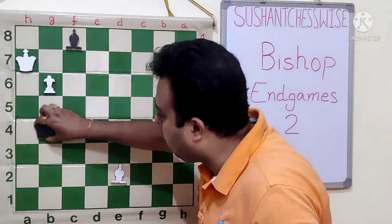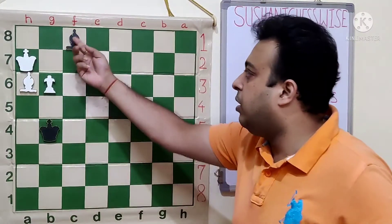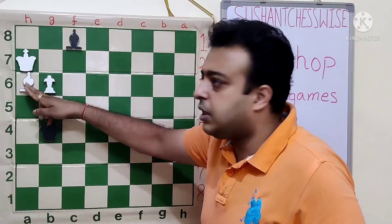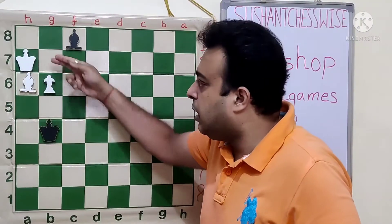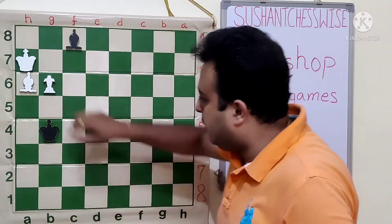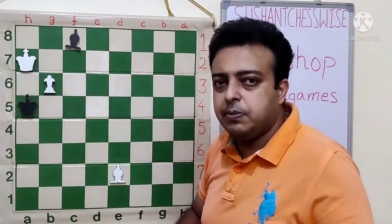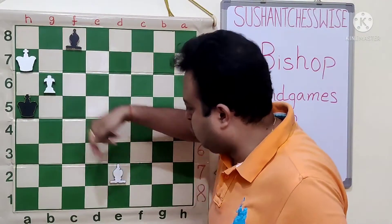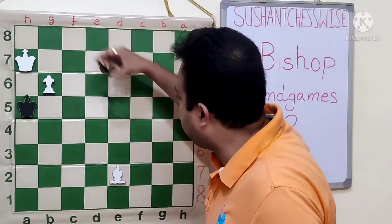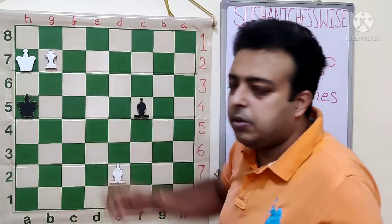Now the Black Bishop is driven away by force. Suppose the King moves to B4, then Bishop A6 forces the Bishop away. The Bishop moves away, then the pawn comes to B7. If Bishop takes A6, then King A6 and B7 comes next move, and the pawn queens. If the Bishop moves to B7, it is simply captured. The same applies to Ba6 — then Bishop A6, and any other move like Bishop F5 or H3 allows B7 and the pawn queens.